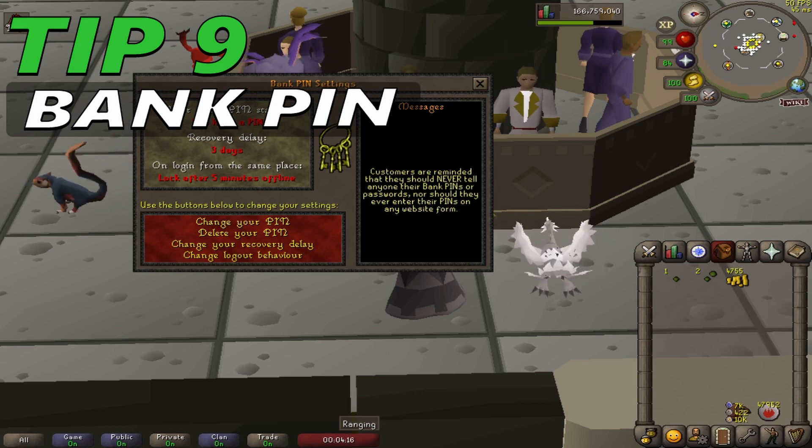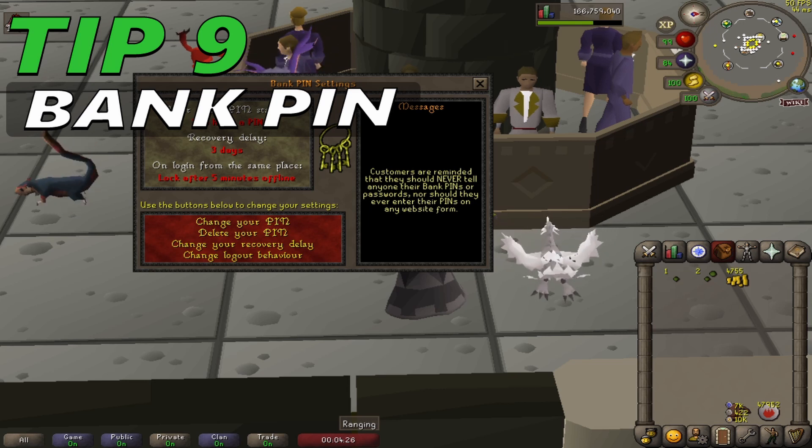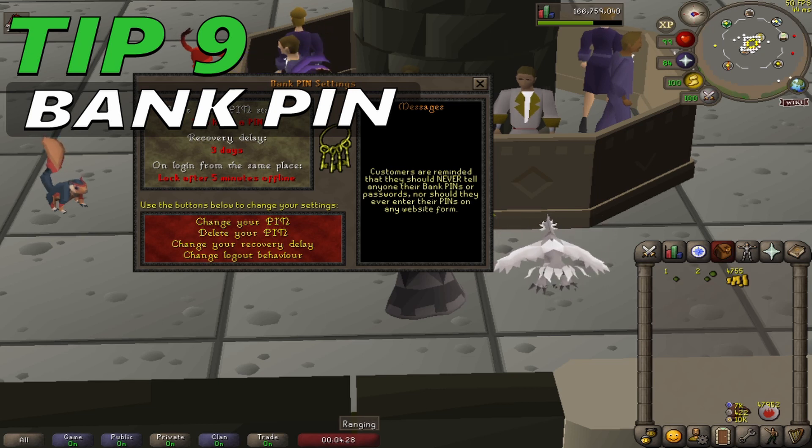The bank pin system also appears when attempting to enter the player-owned house in building mode for the first time after logging in. This helps protect the player-owned house from vandalism and theft from the costume room. After two failed attempts to enter the bank pin, the system locks the player out for 10 seconds and advises using the cancel option if a mistake was made. After another failed attempt, the system locks the player out for 15 seconds. Once four failed attempts are made, the player must wait 10 minutes before trying again.